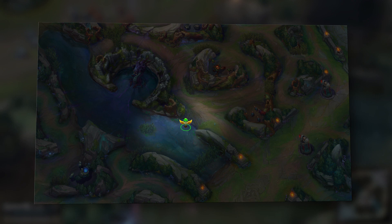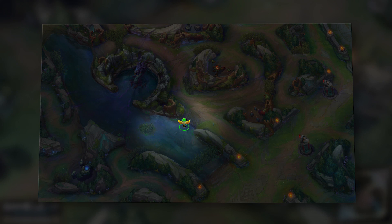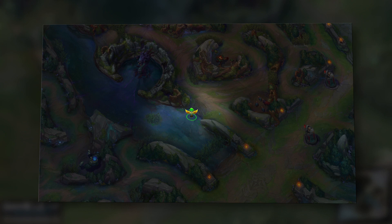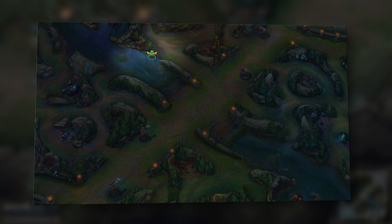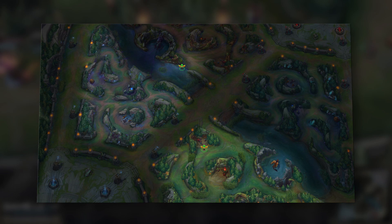Alternatively, some pros place a ward right on the border of the river and the entrance to the red side jungle. This ward isn't in a brush, but it gives a lot more vision — you can tell when enemies go into your mid lane brush, into the river, or back into their jungle. You'd typically use this one instead if you're playing against an aggressive jungler that likes to gank even as early as level 2. It protects you much more from ganks, but if you're not worried about ganks and just want to know what side of the map the enemy jungler is on, the raptor ward is better.